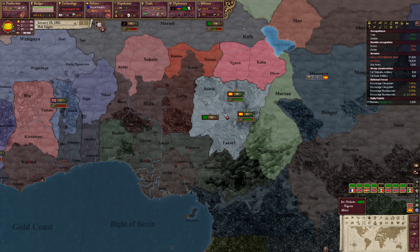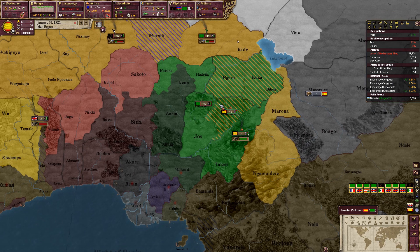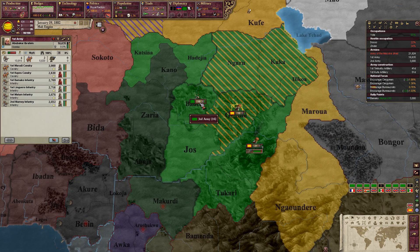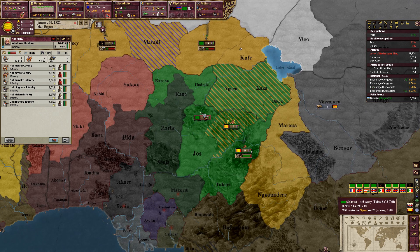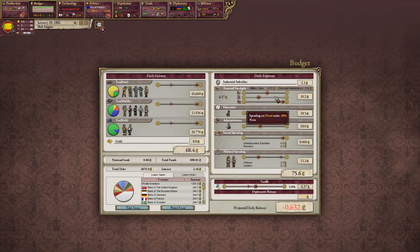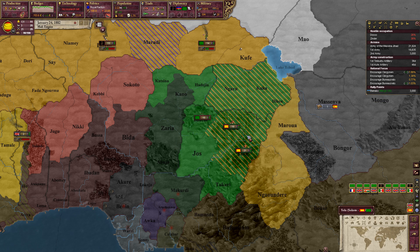The reason I wanted to do that is I'm a little bit worried that by the time we get to declare war on them again and our truce has expired, they'll have been completely annexed by some other European power. We'll let this army head up there and attack them — they're going to arrive on the 26th. I'll keep another army available in case we need to reinforce.